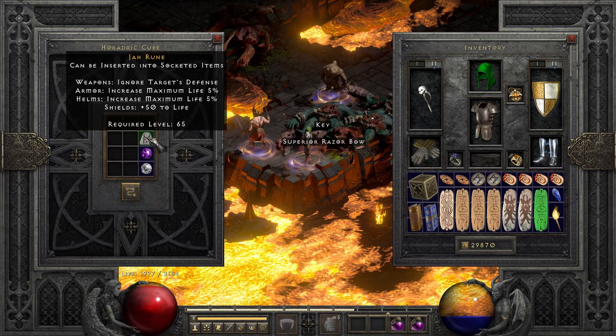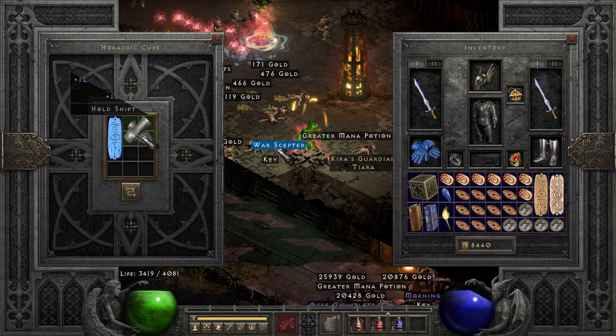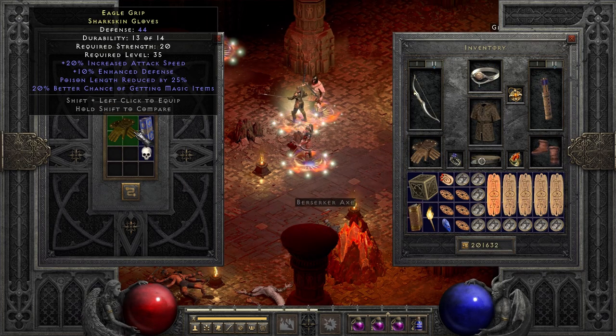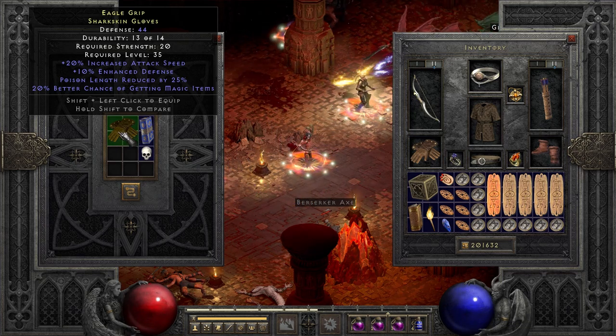Nice Jah rune drop in the River of Flames - actually my second one I found here. Pair of Steel Rends from Terrorized Travincal. I was actually hoping this would roll three sockets, but it turned into a Call to Arms base. This was an interesting combo: IAS, poison length reduction, and a perfect magic find roll on these rare gloves.